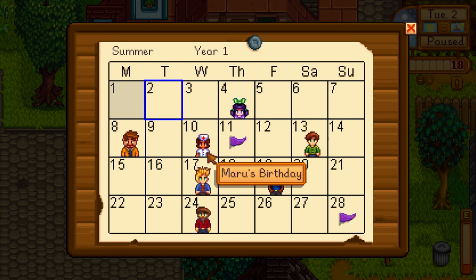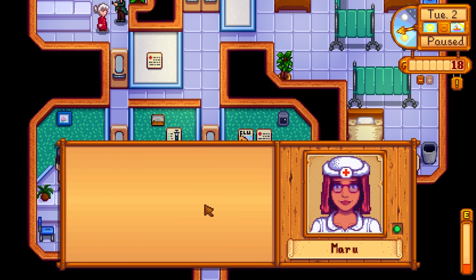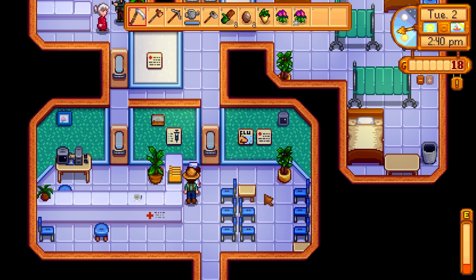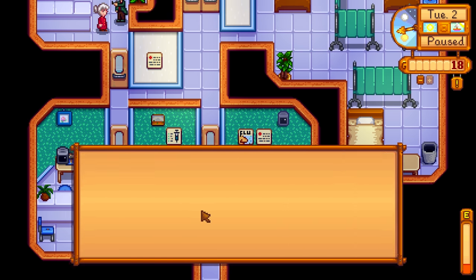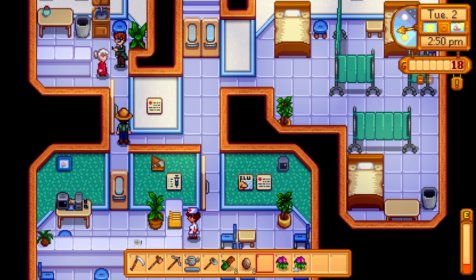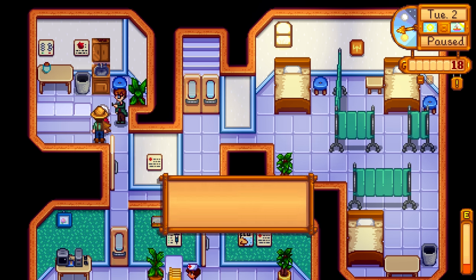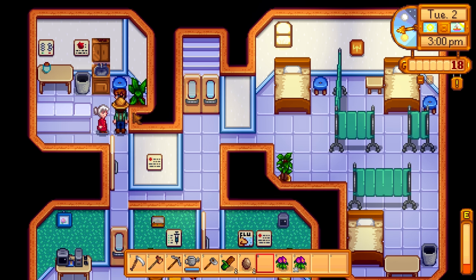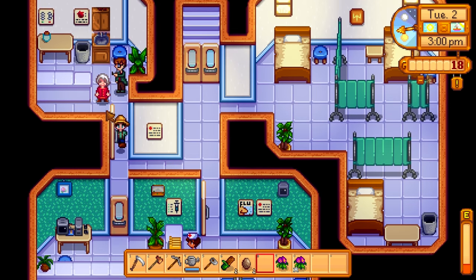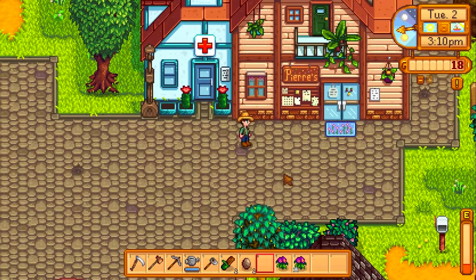Jazz's birthday is coming up. Maru is a hospital worker and it's her birthday - we have not gone in the clinic before, so maybe we should check this out. Hey, how are you doing? Little hat. Sebastian's her half-brother, they look totally different. I have this for you - she loves parsnips and cauliflower. Maybe I'll give her parsnips since they don't sell for as much. I accidentally walked into an appointment, so I'll leave and let Maru handle that.